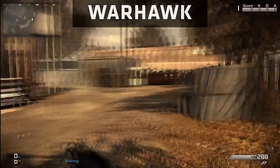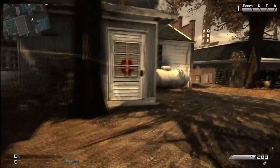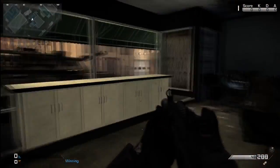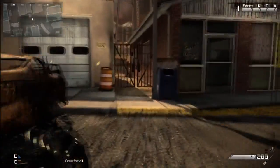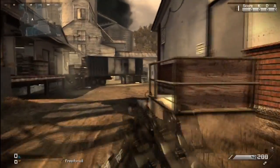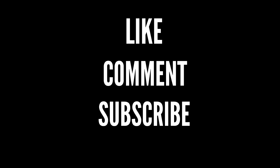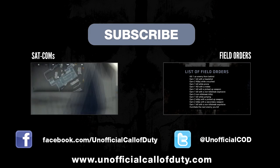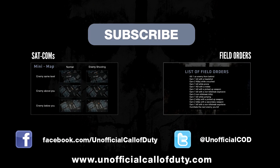The final map we have is Warhawk — just two spots quickly. You've got this door here where you can put an explosive or breach it and then run through there. Across the street is a gate that's closed, but if you shoot it, it opens up. That's it! Alright guys, that's the end of the video. If you enjoyed it please give it a like, comment, and subscribe. We also have another couple of videos — one is about SATCOMs and the minimap, and the other is about field orders and how to achieve each of them. Thanks for watching!